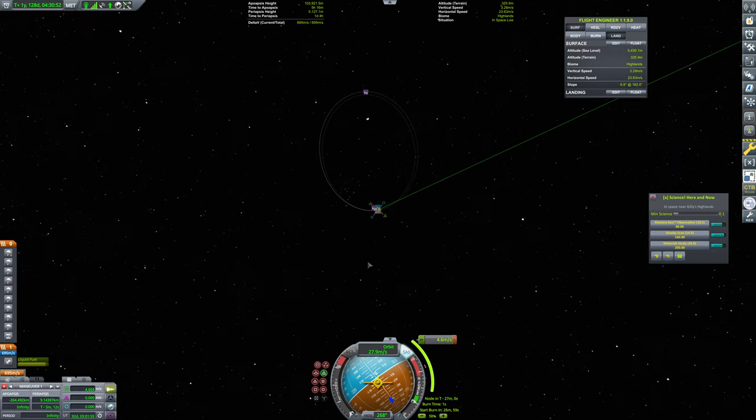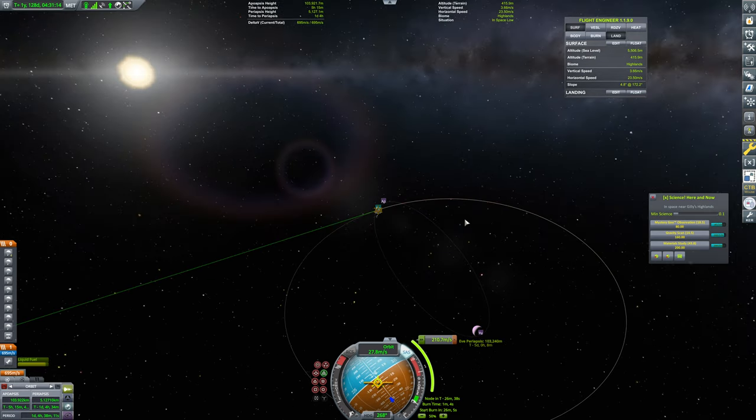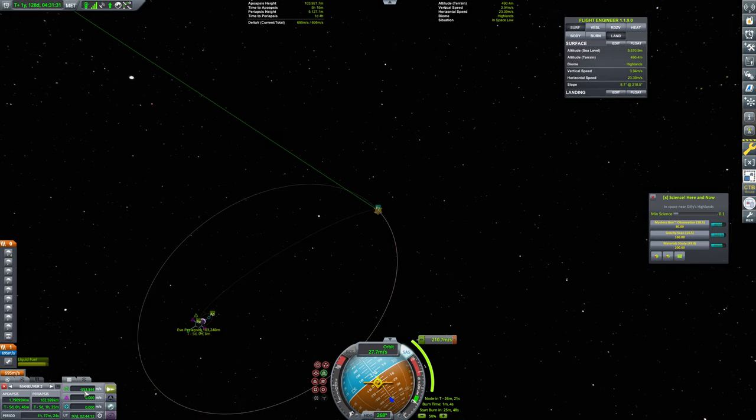Around here is when we want to do a prograde burn. We want to bring this periapsis down quite a lot. Can we radial this a bit? Yeah, radial looks decent for bringing this down. We want to park this at about 100 meters. Now, what would a braking maneuver look like here? How much delta-V would this be? I think this would be too much — I'm pretty sure that's 553.